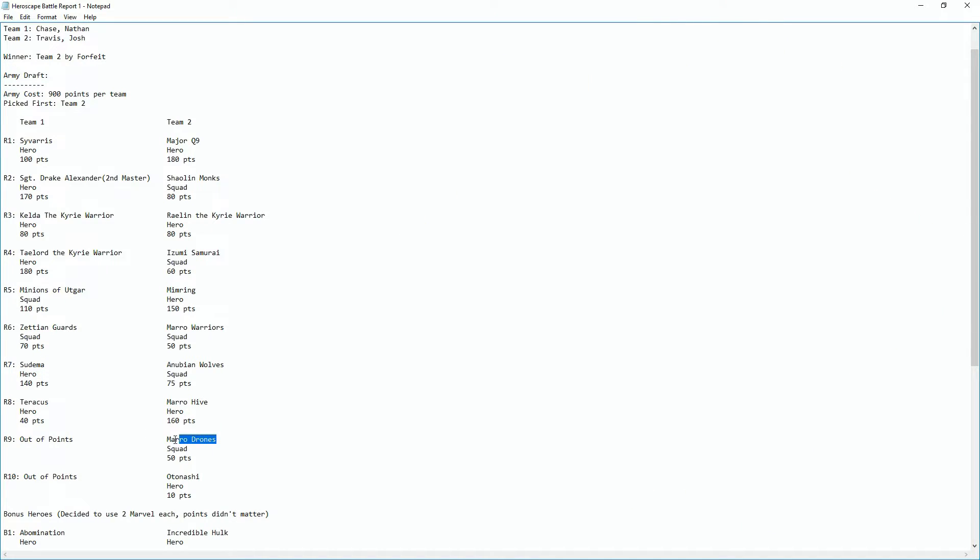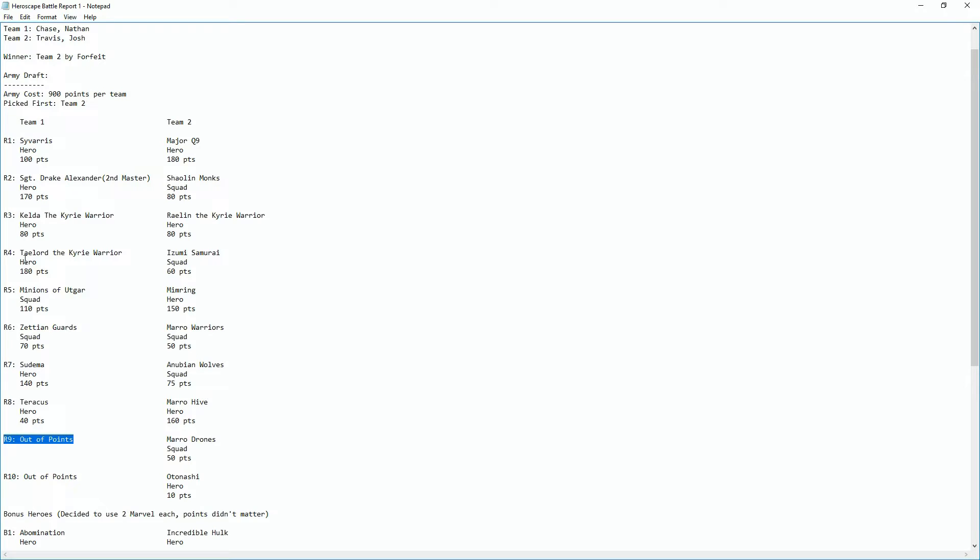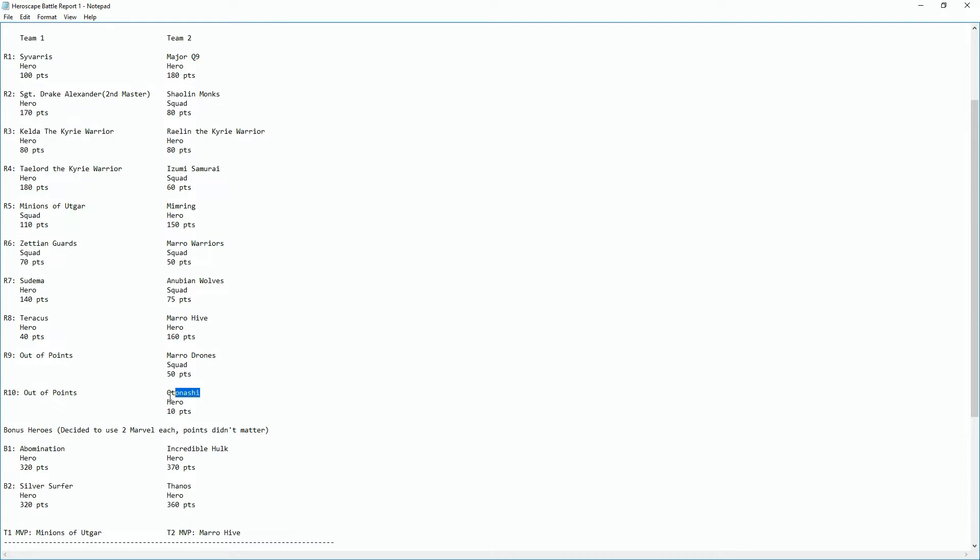Around round 10, they picked the Mara Drones — a squad worth 50 points. They didn't have a huge impact but we weren't able to kill them, so they wasted a lot of our time without actually killing much themselves. At this point we were out of points and had reached our max, and I think this is where it kind of hurt us — they had two extra turns to pick stuff. We ended up with about five or six heroes and two squads, which hurt us a bit.